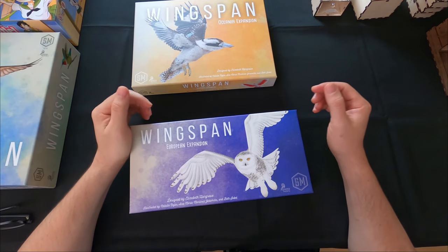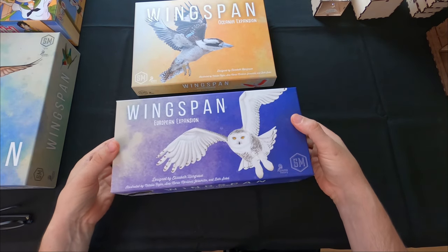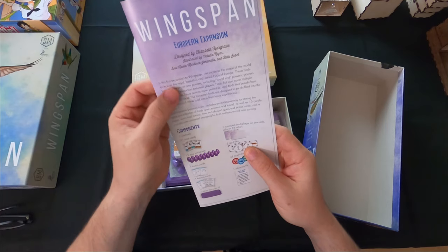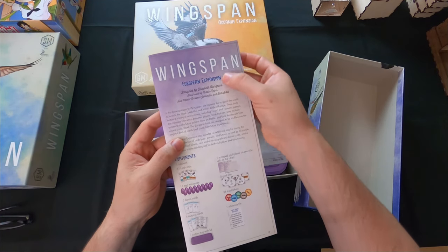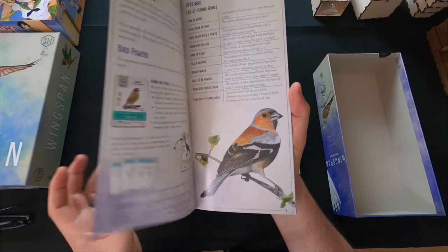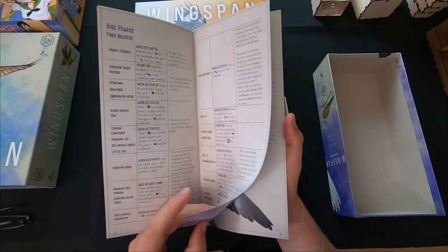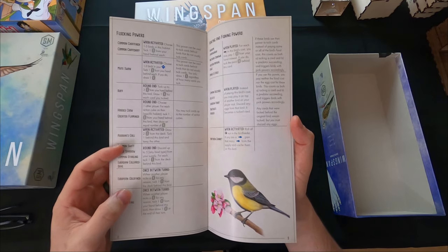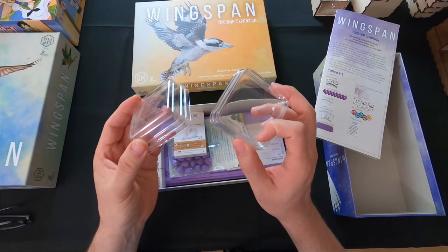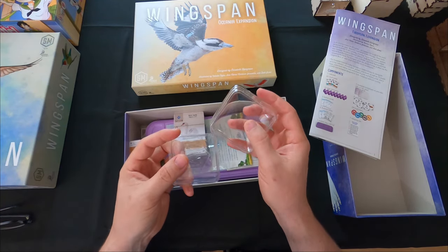Let's dig in and tear into the European expansion first, see what yummy delicious stuff we have in here. The manual feels really really good, it's got those nice little bumps - absolutely love that. Beautiful artwork as always, just gorgeous. This goes into all of the new powers, and you get more of these containers for eggs and stuff like that.